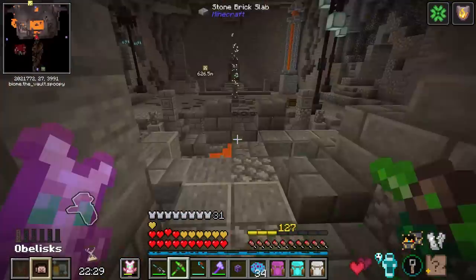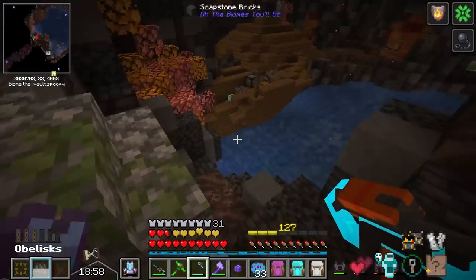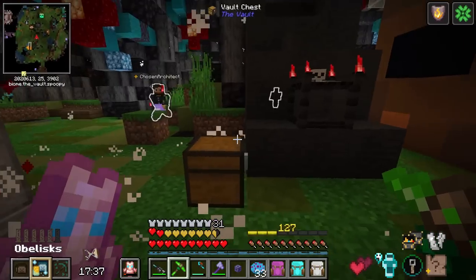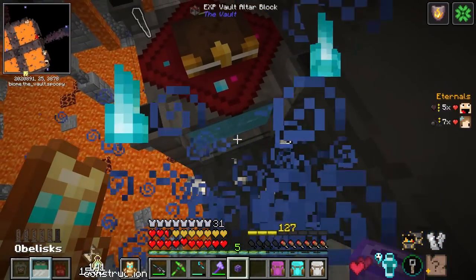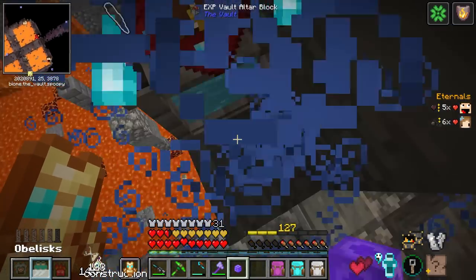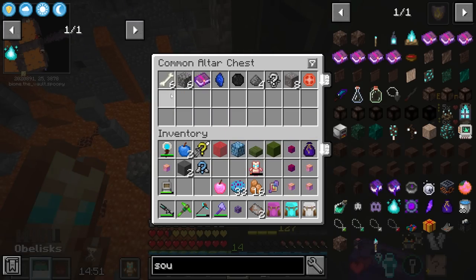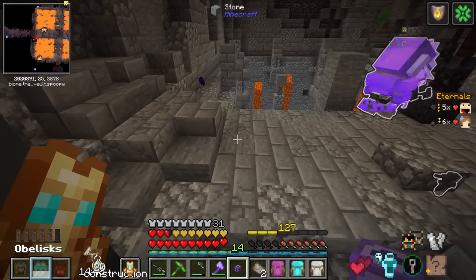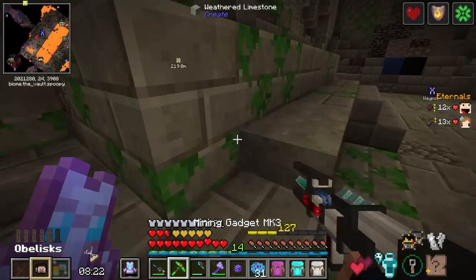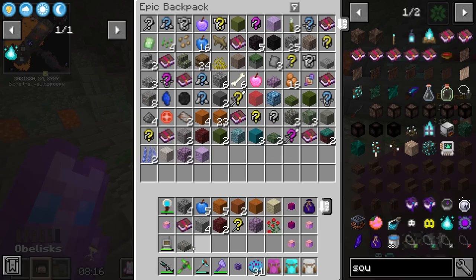First obelisk. Here's our second obelisk. Third obelisk - we're getting there. Fourth obelisk. And our fifth obelisk, which was literally right around the corner. I get to test out the hollowed idol here. Didn't get anything, but I did use my hollowed one - it's supposed to be better. I think I've had enough of this vault - it is nice but everything's trapped. I think I'm just going to fight the boss and hope for better loot for beating it a little earlier.